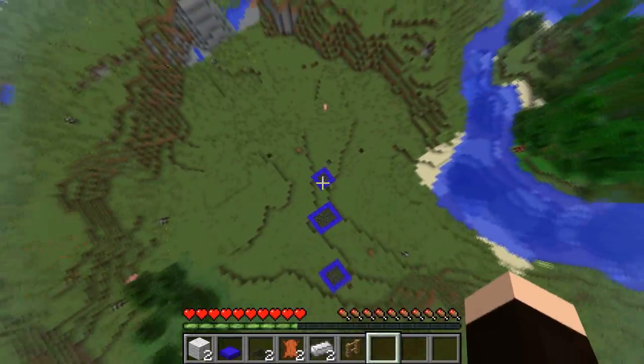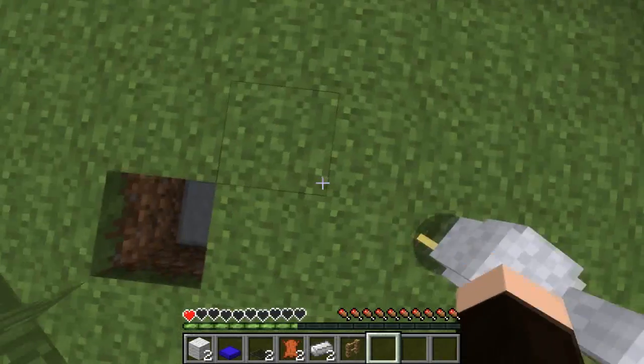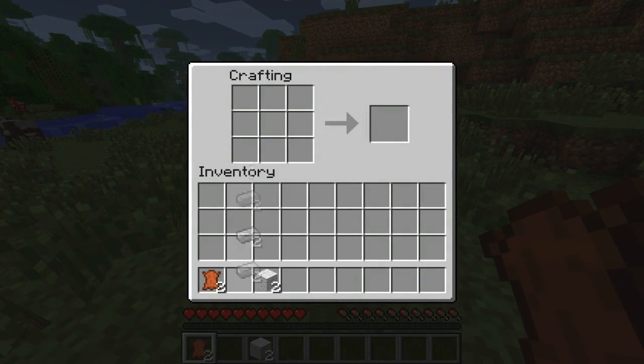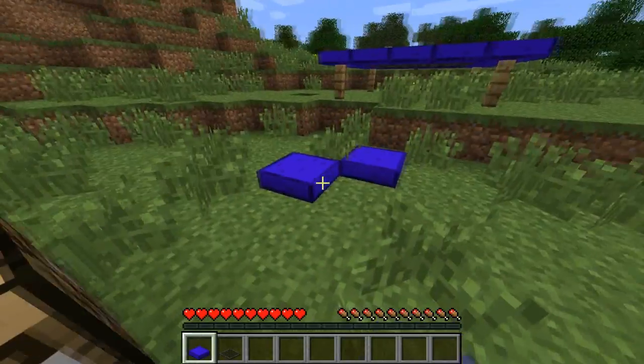To craft a trampoline you need two items: a trampoline string and the padding. To make the strings, get two iron ingots and one wool and put them in the formula you see in front of you. Then do the same but put the lever where the iron was and you'll have yourself some padding.